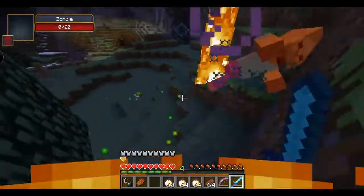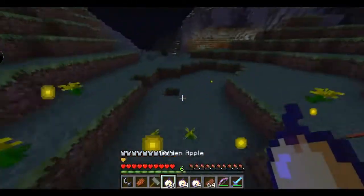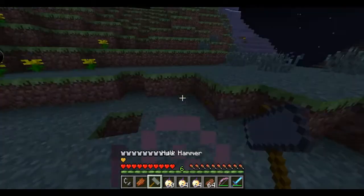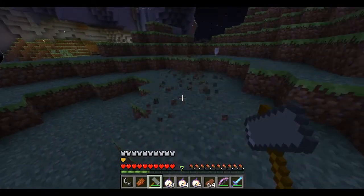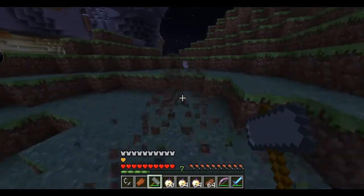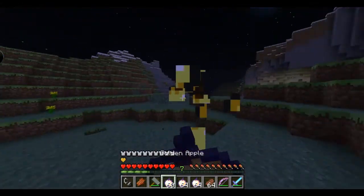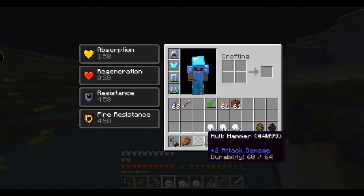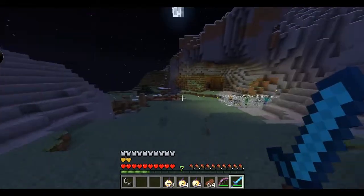Upon death, he drops the hulk hammer — oh, there it is underground. Basically what this does is allows you to perform one of the moves the mutant zombie does. That's pretty neat!